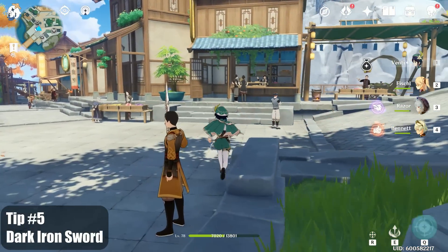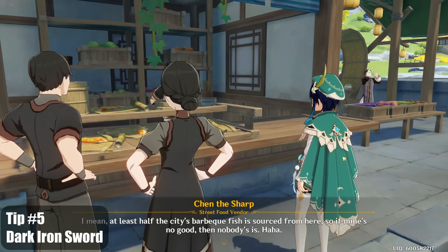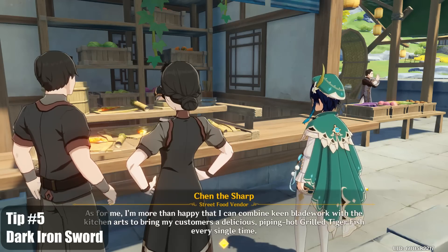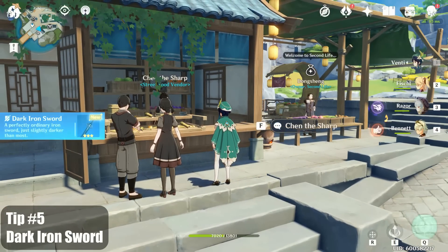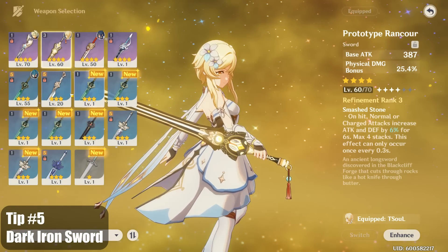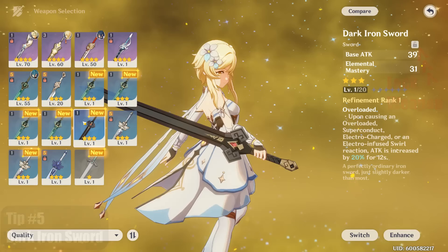Tip number five, did you know you can get a unique 3-star sword in the game? Teleport to Li Wei Harbor and talk to Chen the Sharp. Ask him how the fishes are selling and he will give you the Dark Iron Sword. It's a sword that synergizes well with Electro characters. I currently don't know how to get additional copies of this sword, so you should lock it to be safe. Click the lock icon next to the name to prevent it from being used as enhancement material.